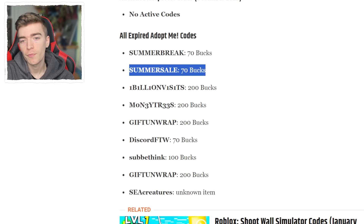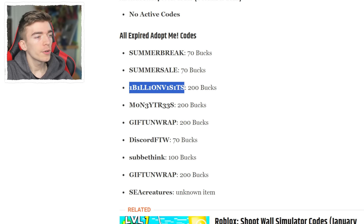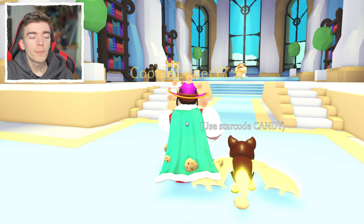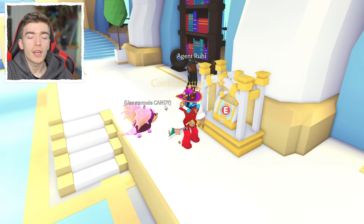Unfortunately, Adopt Me removed all of these codes, meaning anyone who tries to use them right now simply cannot. That was quite a lot of bucks you used to be able to get completely for free. But no need to worry — they did decide this year that they wanted to add a redeem code section inside of the trading license area. A very random thing.